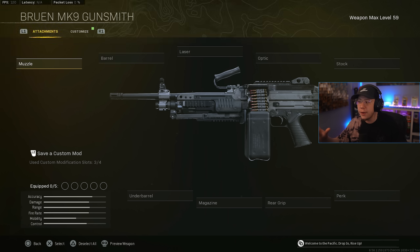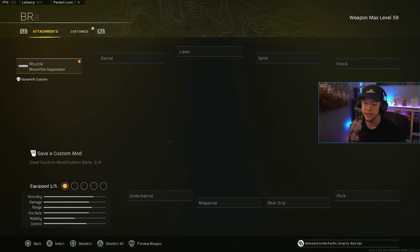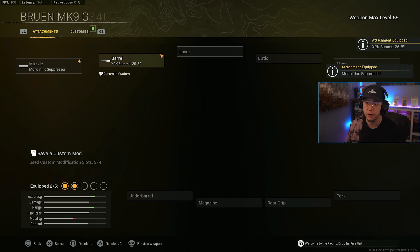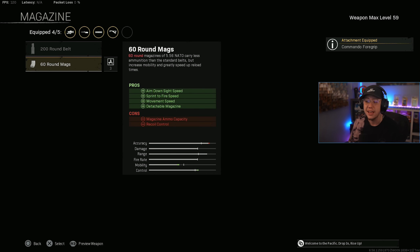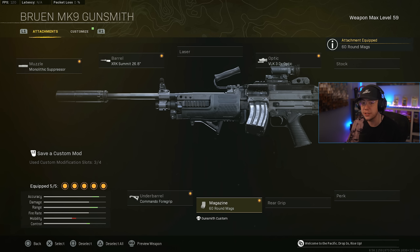Lastly, we've got another MW weapon — the Bruen. Before Season 3 Reloaded it had one of the best ranged TTKs, just behind the AMAX. The AMAX got nerfed into the ground and now the Bruen has sort of taken its place — not many weapons can beat it over range. Monolithic Suppressor, Summit barrel — the largest barrel again — VOK 3x optic, Commando Foregrip for better control over range, and 60-round mags which make it more lightweight and agile, turning it into sort of an AR-LMG hybrid. That makes it more versatile than the PKM, though both are great choices. It's always nice to see a few Modern Warfare weapons still in the current meta.